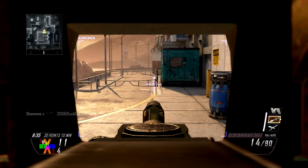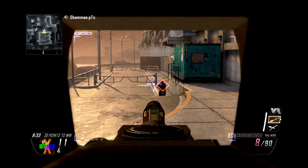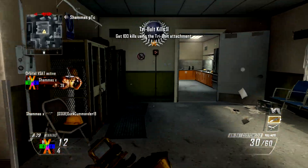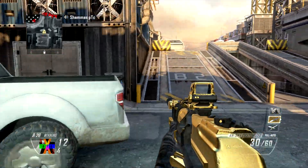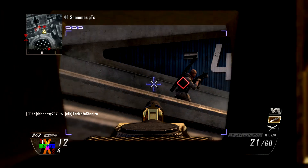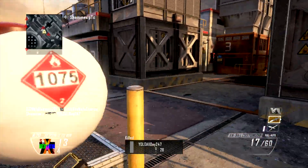Right here I get my first VSAT. At this point it's pretty easy — I call in the VSAT and I know I can just run around for a while and pick up some easy kills. Once you have the VSAT, you always know where they are and where they're facing, so it's easy to run up behind them.